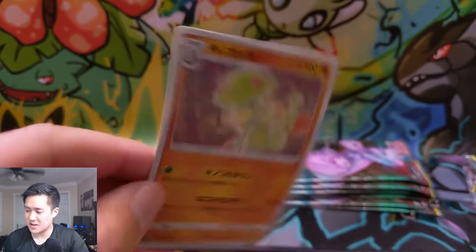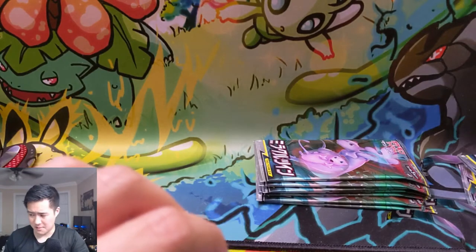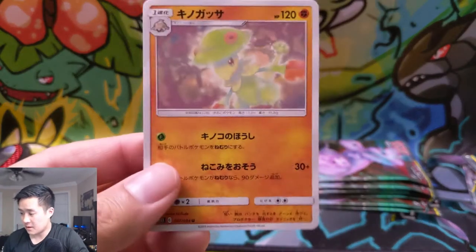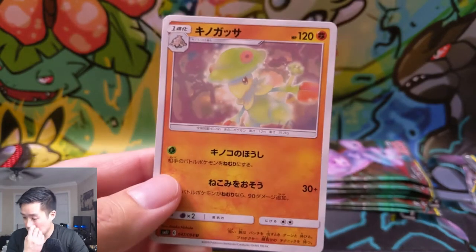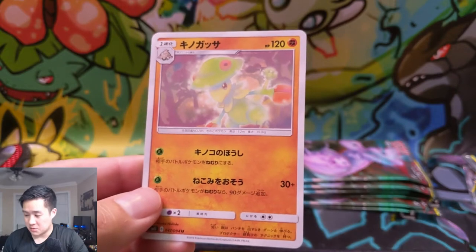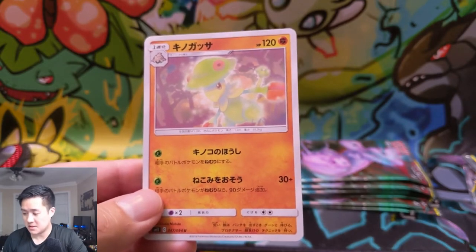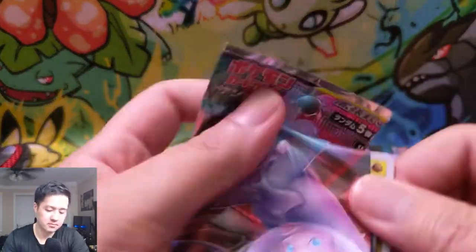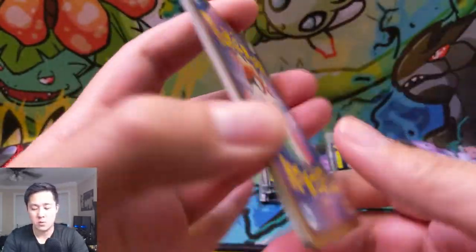Did I look at this last time? Sorry about the sneeze. Breloom — your opponent's Pokemon is now asleep. That is terrible. Sleep Strike, 30 plus damage, your Pokemon is asleep. I don't think so.